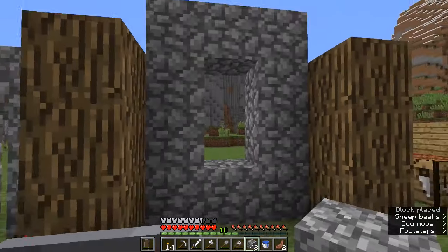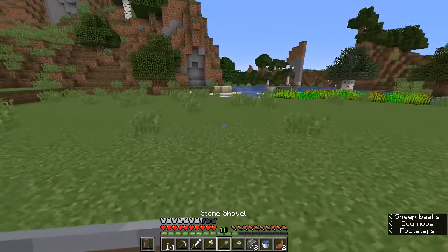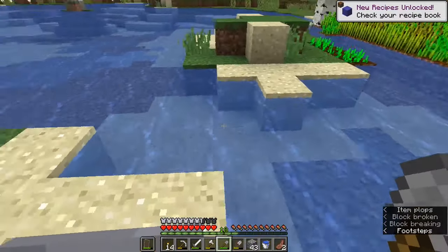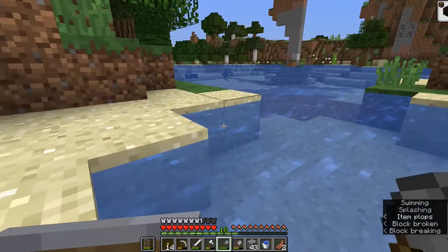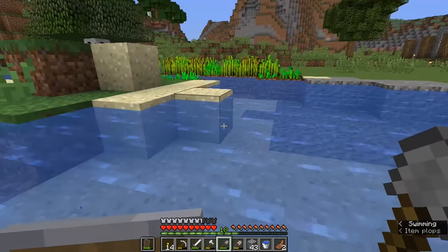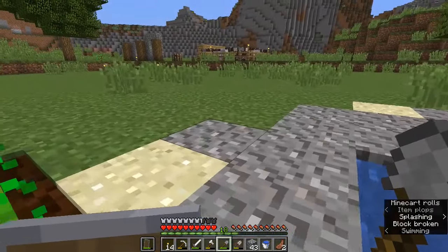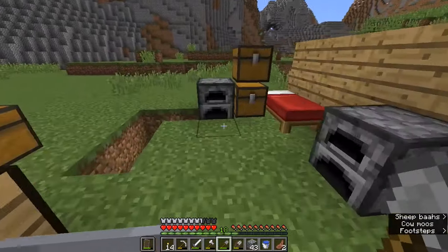Building with odd numbers also makes for pretty interesting windows. If we find some sand from the nearby area, we can start to cook some glass, which will be good for windows as well. Usually you can find sand anywhere there's water — if there's a beach, an ocean, a lake, or a river, you'll typically find sand at the bottom or around the edges. We can turn that into glass in a furnace, the same way you cook up iron ingots or basically anything else.